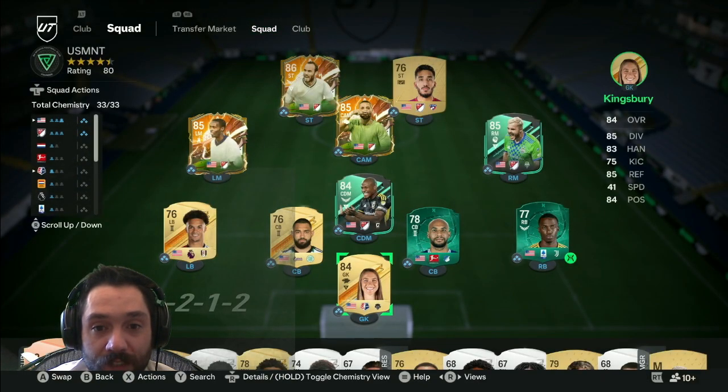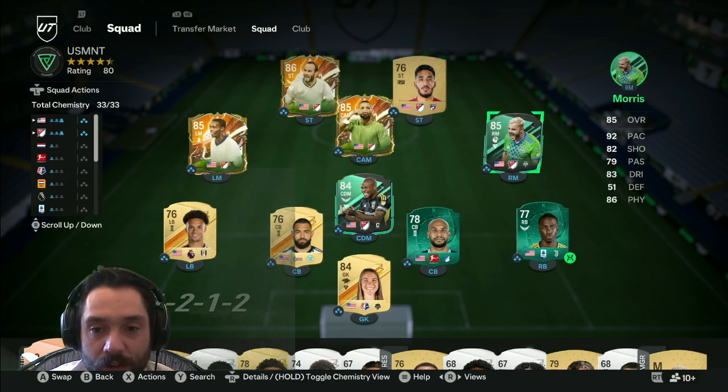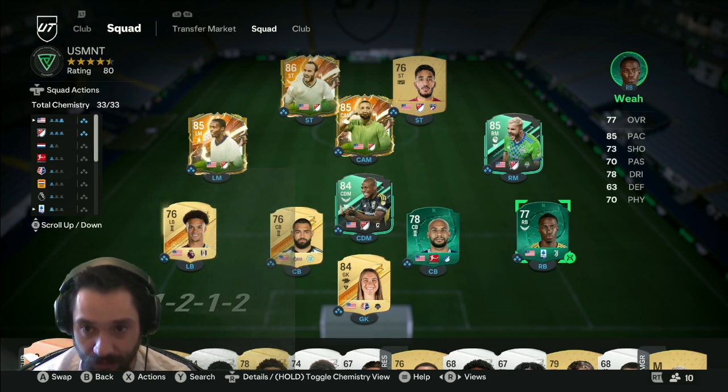Here is the team, position by position. Right now our leaders are Donovan, Beasley, and Dempsey. We have some foundation cards that have found their way in — Morris, Nagby — and right now we have Carter Vickers, Robinson, and Ferreira.